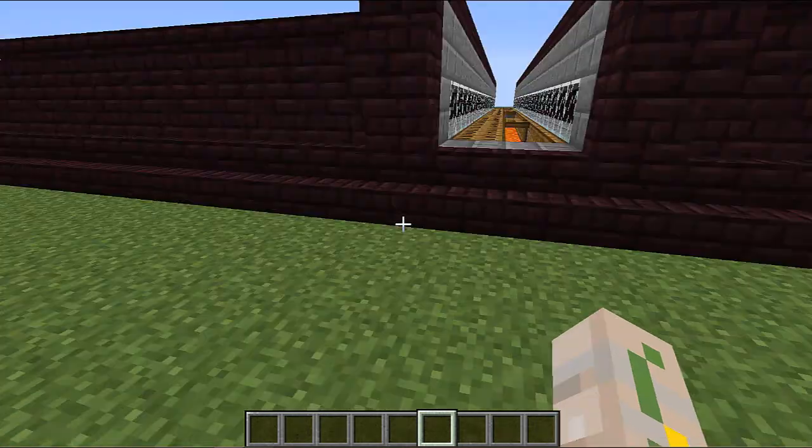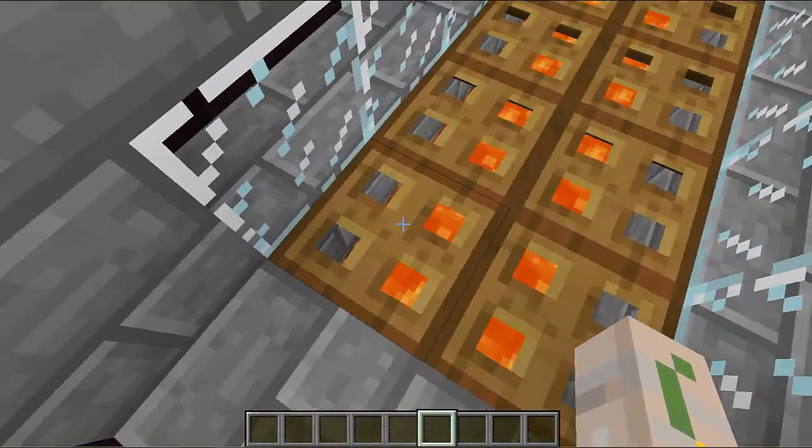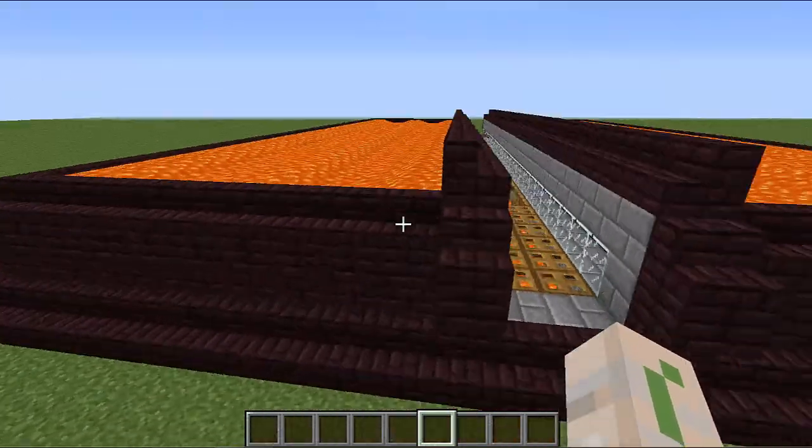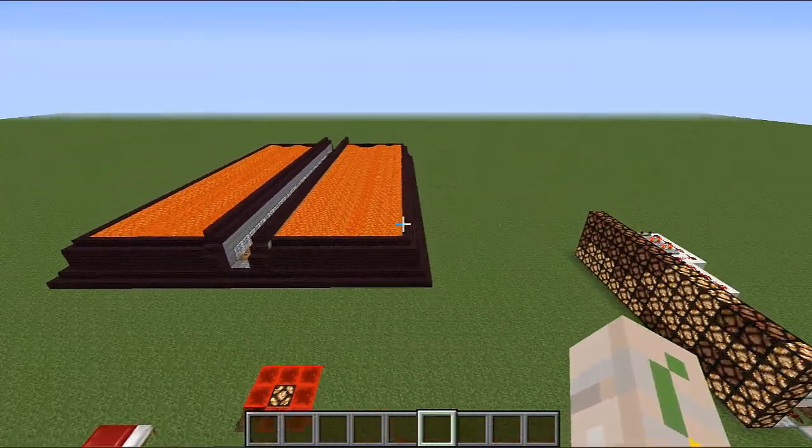Yes! Okay, I made it! Well, it's pretty simple - it just uses trapdoors and lava. So you walk across it and it opens up and falls like that.